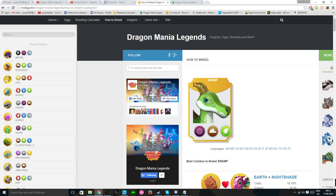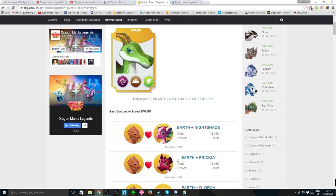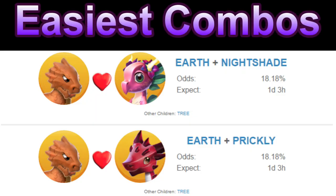Luckily, the Swamp is a relatively easy epic to breed and the two combinations I would suggest to use would be the Earth plus Nightshade or the Earth plus Prickly Dragons. Both of these combinations give a 17% chance to breed the Swamp Dragon with only one other possible egg that can be bred.